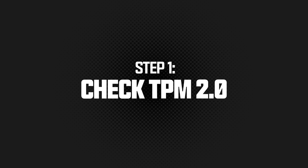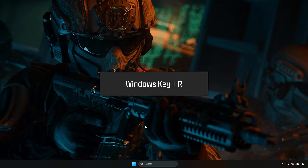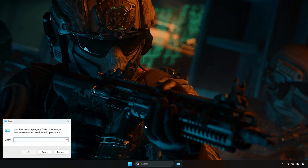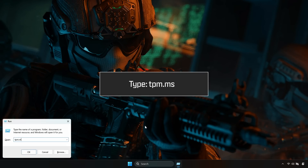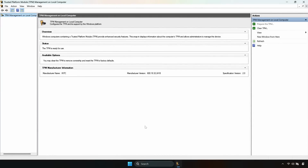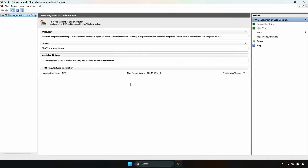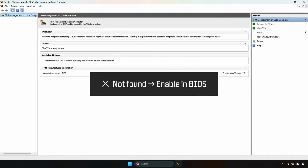First, let's check if TPM 2.0 is already enabled. Press the Windows key and R. In the pop-up, type TPM.msc. If the status lists version 2.0 and reads "The TPM is ready for use," you're good. If it says "Compatible TPM cannot be found," you'll need to enable it in your BIOS.